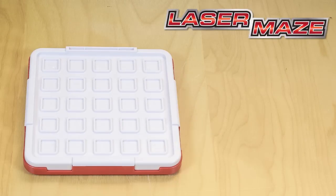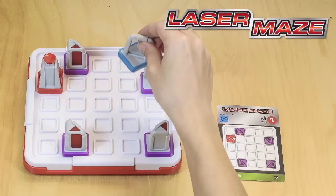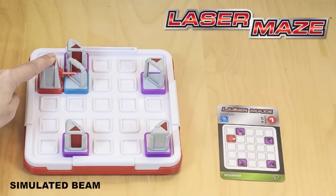Here's how to play. Choose a challenge card. Set up the tokens on the game grid according to the card. Your goal is to figure out where to place the specified tokens so that the laser beam lights up the target. Like so.